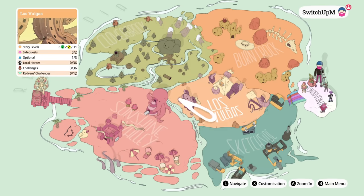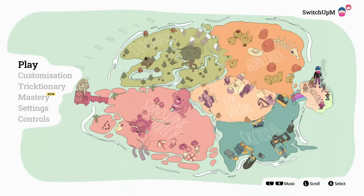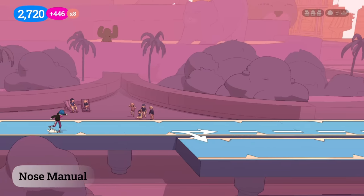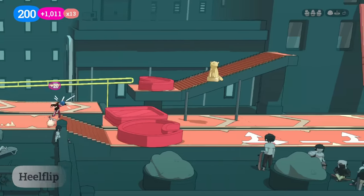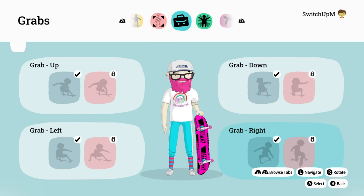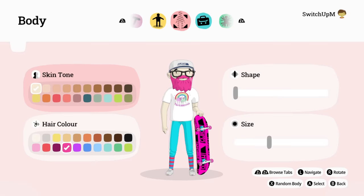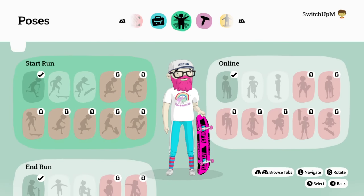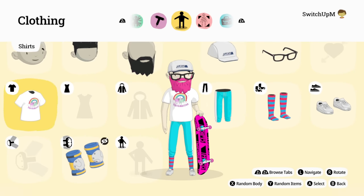Radlandia is essentially a skateboarding paradise that's segmented into five different areas. They're based on real-life locations, such as Los Volgas, and each has its own aesthetic style. As far as gameplay and controls go, the first port of call will be your character creation. You can choose your gender, skin colour, as well as a multitude of customisation options as far as apparel — from the glasses you wear to the skateboard, down to all your accessories and other items, and by the end of the game you will have unlocked hundreds more.